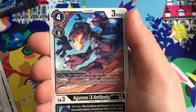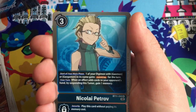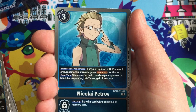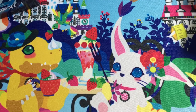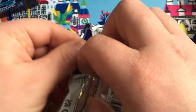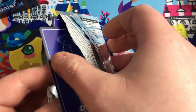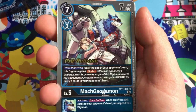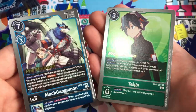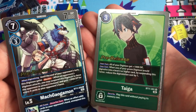We've got Dracomon, Agumon X Antibody, Mach Gaogamon shiny uncommon, and Nikolai Petrov. Let's do a pre-release pack then - cards from the set with a nice pre-release print. We've got Machgaogamon and Tiger - I can soup up the Tyranimon deck with that Tiger!